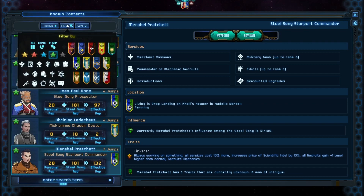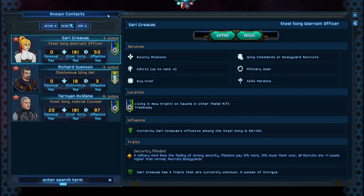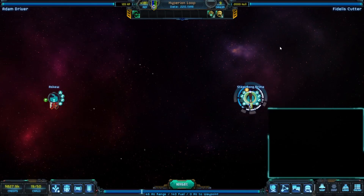In the red group I've put people who can sell things like military gear and combat armor. She's three jumps away and has military gear, which is super important. We're going to be going there and working our personal rep up with her so that we can buy military gear from her. But in the meantime, we need to upgrade the ship.